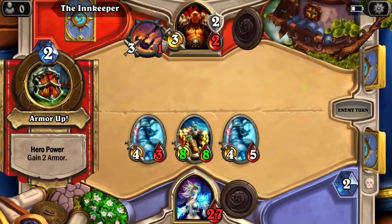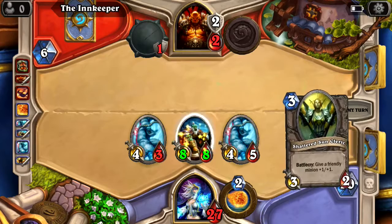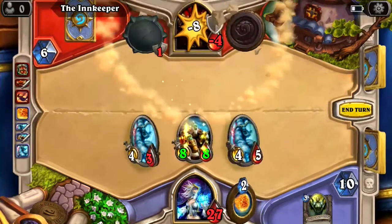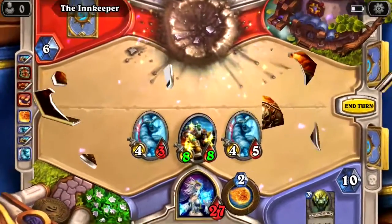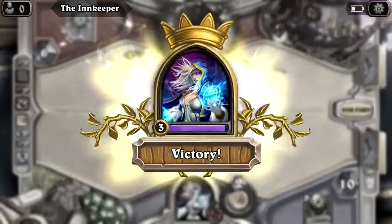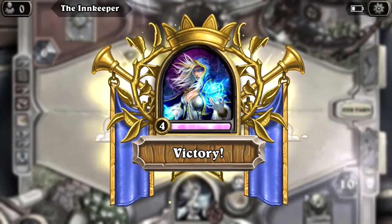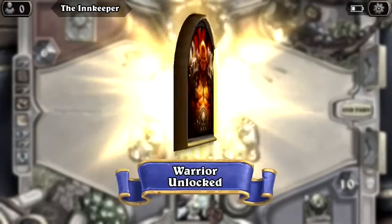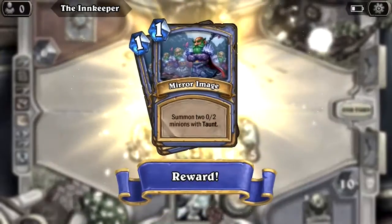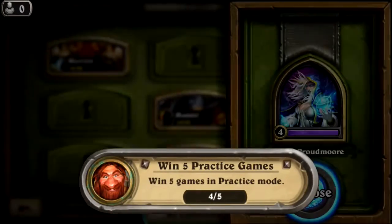He armors up — big deal — he's dead this turn. That's another dub for your boy. Easy W's, catching them all. That's game two of the day. We're probably around 15 minutes into the episode. Another minion summoned two 0-2 minions with taunt — fine, if we're not dealing damage I don't want you. Let's go for number three.